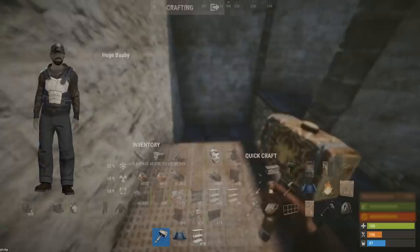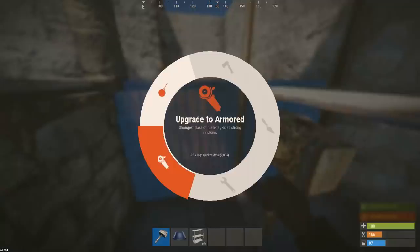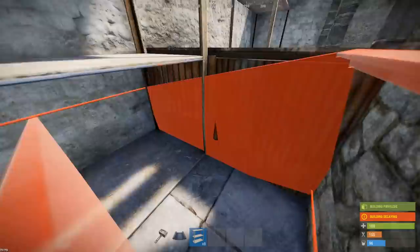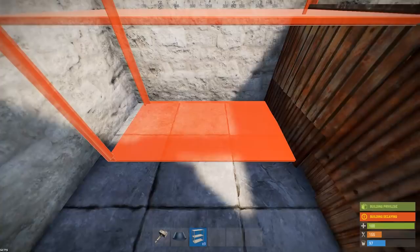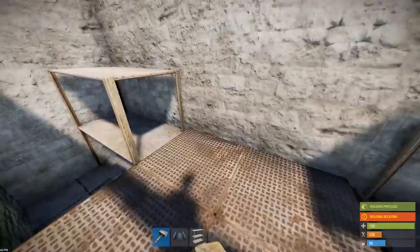Very important: that metal foundation must be done first before you put the shelves in. The reason being it will not allow you to upgrade with the shelves in place. No idea why — it's just something that Facepunch decided to bring into the game where shelves block walls from being upgraded. I honestly don't know why they've done it.